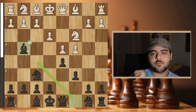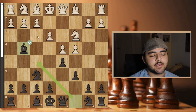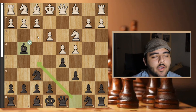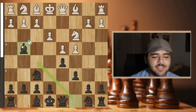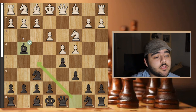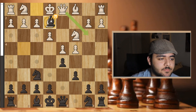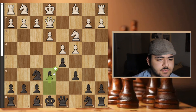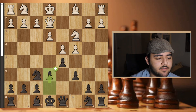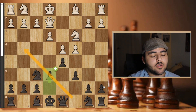I went bishop g4. If you watched yesterday's video, when I played bishop g4 my opponent played f3 and I was quite experienced on this type of structure. I hoped he would play it again, but he's not the same opponent, so he played bishop e2. I decided to take, which is slightly inaccurate, he took back with the queen, and I went e6 — a solid structure. The main difference here between Semi-Slav and this Slav is I didn't have a bad light-squared bishop.